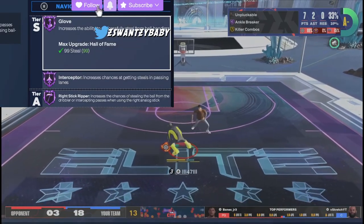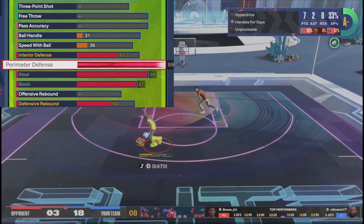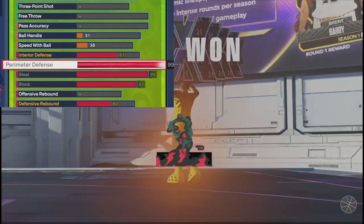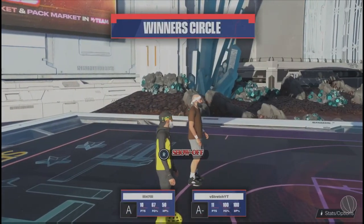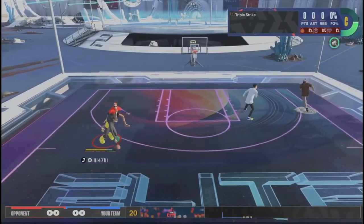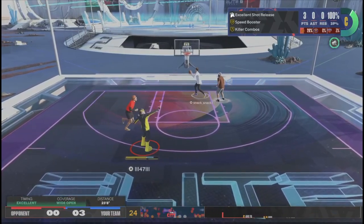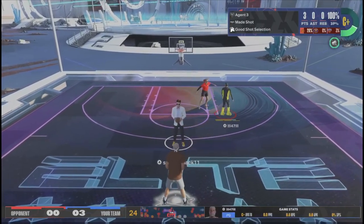99 steal — Hall of Fame Glove, Hall of Fame Interceptor, Hall of Fame Right Stick Rip. 99 perimeter defense, Hall of Fame Clamps. You ain't seeing that a lot out here. People are saying it's too much, but I'm gonna show you why it works. The game in its current state is going to be altered — we don't know what they're gonna do with Glove or Right Stick Ripper. But lockdowns are usually pretty safe to make, especially at the high echelon I'm showing you. No one's done a test to see if Hall of Fame Glove works better than gold.